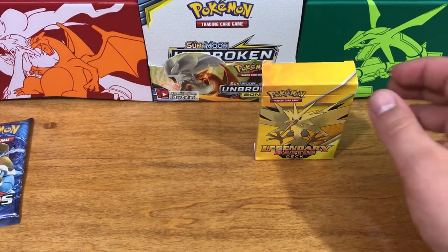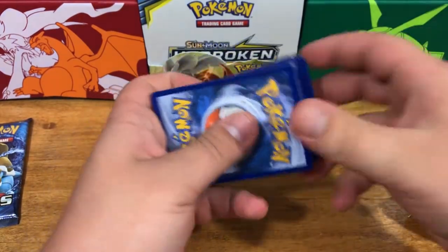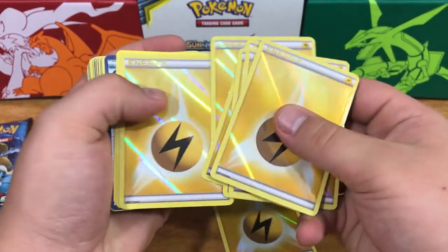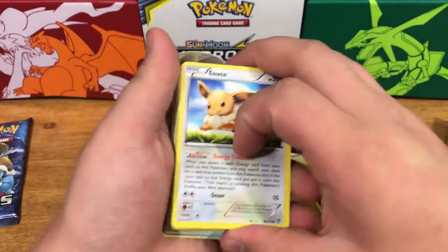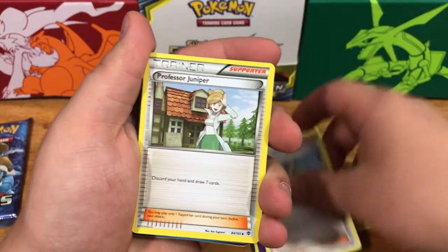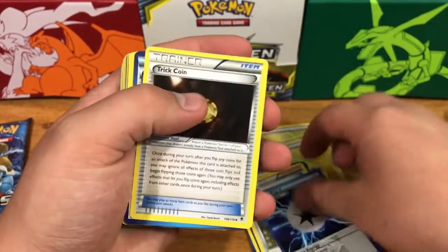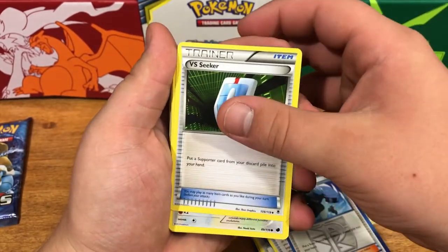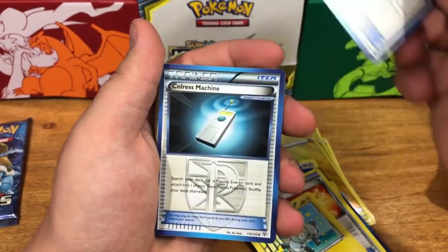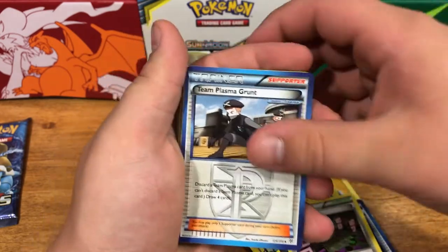Let's see what's in here. It looks like we got a bunch of holographic energy cards — that's really cool! Holographic energies, Eevee, Chorus. We're getting some more energies. Professor Juniper, another energy. I like these blue outlines — I don't know what that means. Trick Coin, Shadow Triad, Versus Seeker, Eevee, Ultra Ball.